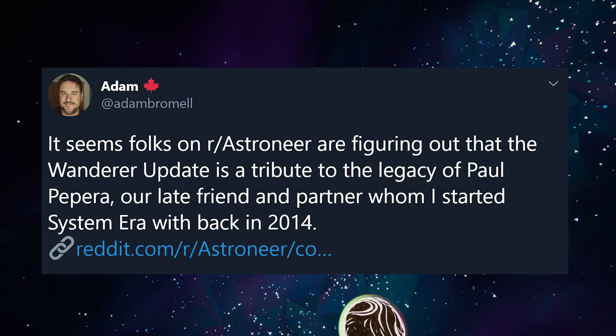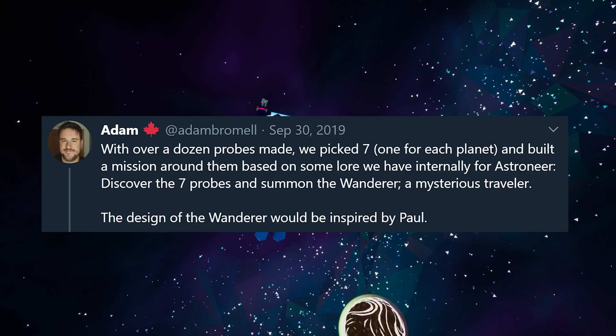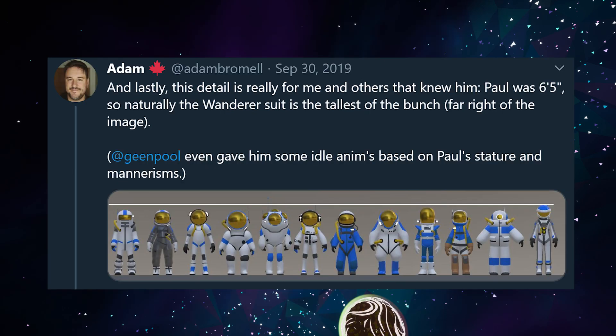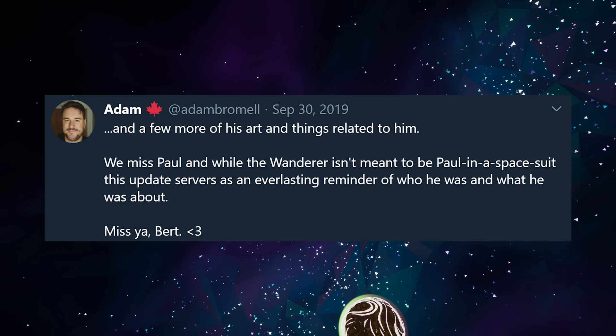In one of his tweets, Adam said: not only is the final photo a self-portrait of Paul, but the Wanderer himself is inspired by Paul, reflecting a space suit design from one of his favorite movies, his passion for photography, and his tendency to wear dark clothing. In fact, even Paul's height of 6'5'' led to the Wanderer being the tallest of all suits, and the Wanderer's idle animations were based upon Paul's stature and mannerisms.